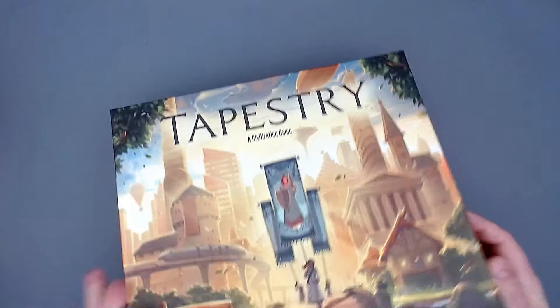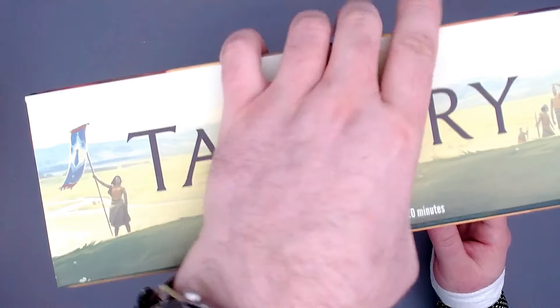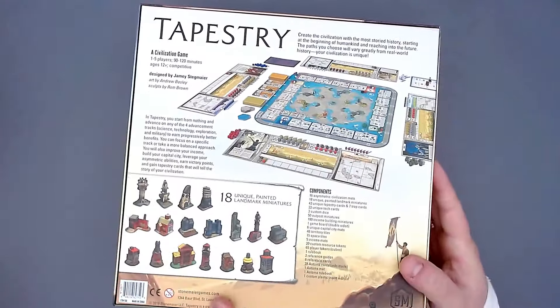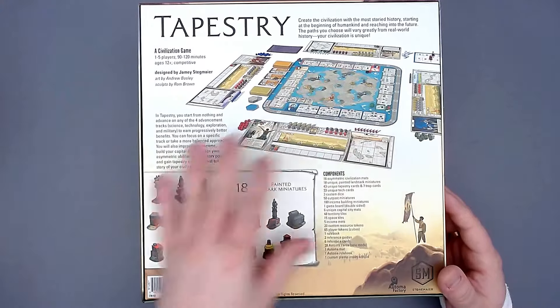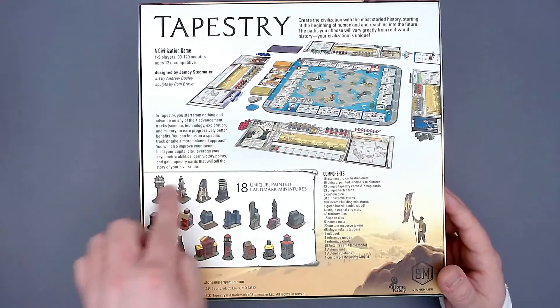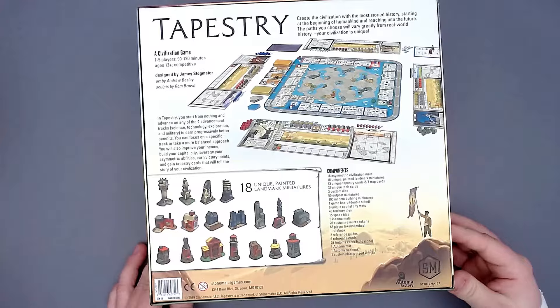It's one to five players, ages 12 and up, 90 to 120 minutes. Let me flip the box over — you can see how the game looks. I haven't seen it in person but I know how it looks from Board Game Arena. You can see the painted landmark miniatures here; as I said, it's totally overproduced but it really is cool.